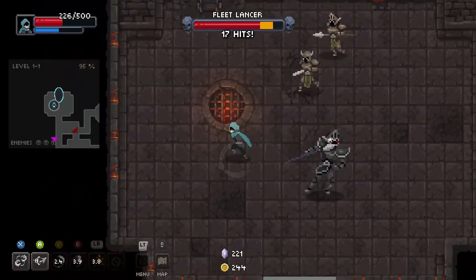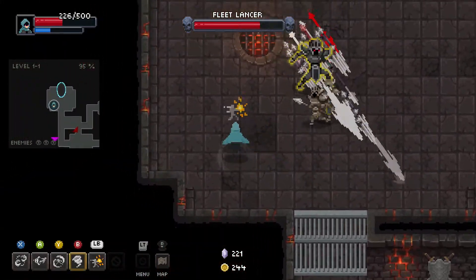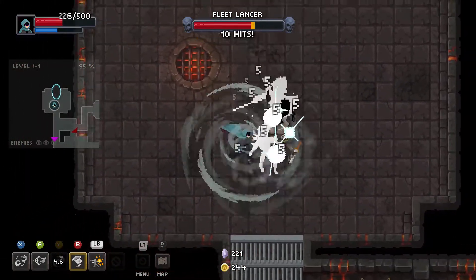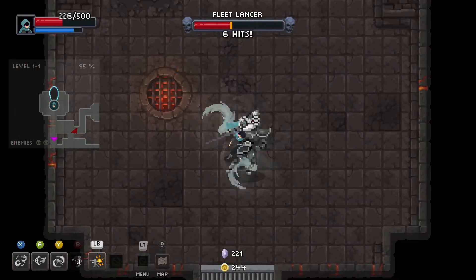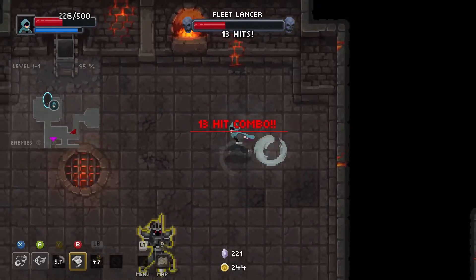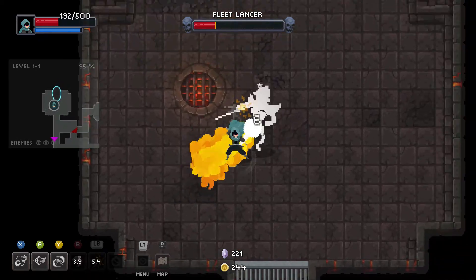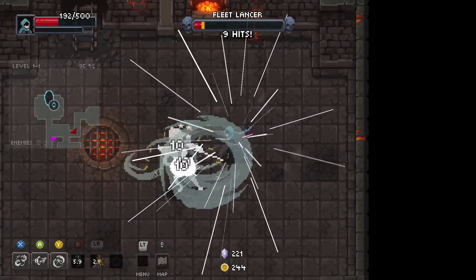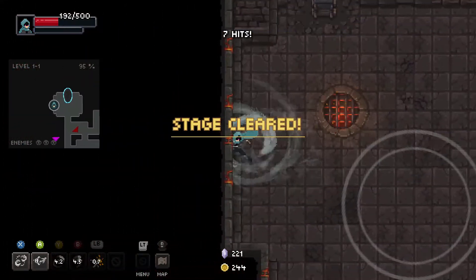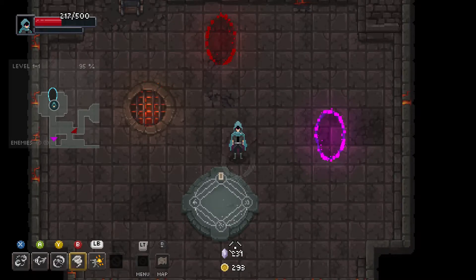Basically the way mini-bosses work is they do attacks and while they're attacking they have that outline. Once that outline goes away and we do some damage to them, they'll get stunned for a bit. I find most of these guys to be pushovers. After clearing the stage we get a chest and a lot of those purple coins I was talking about, which we can spend outside of the dungeon.